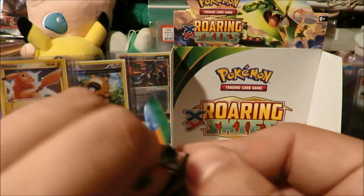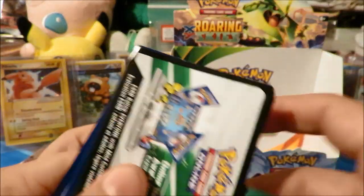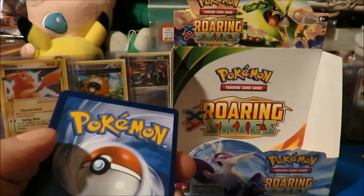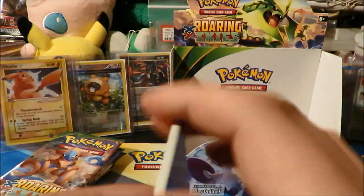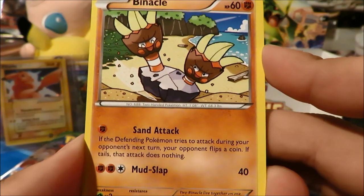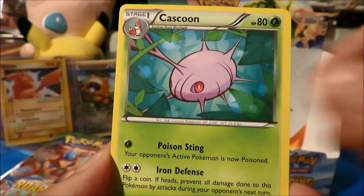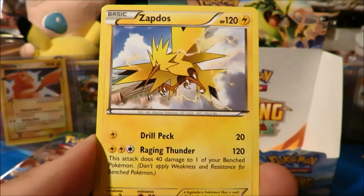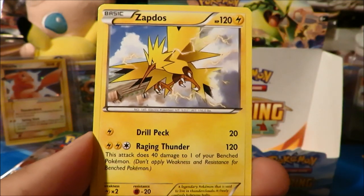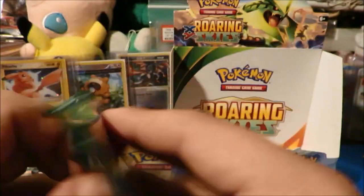Next pack we've got a Latios pack, so let's hope there's something cool in one of these next few packs. We got a Binnacle — there's no Barbaracle in this set, is there? That's kind of funky. Binnacle, Wino, Barbaracle — alright that's cool. Meowth, Ultra Ball, Trainers Mail, Fletchinder, Healing Scarf, and a Zapdos rare, which is another duplicate rare. I think there are more ultra rares in the set; I don't think there are too many rares.